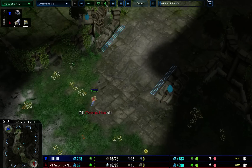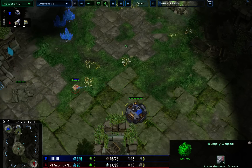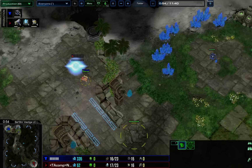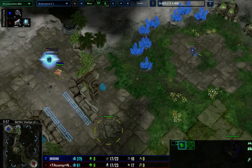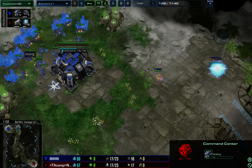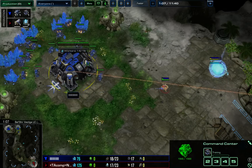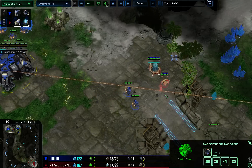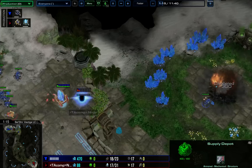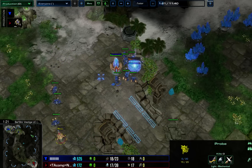There are two probes out on the field right now. The nice thing about walling off at your natural is you do see any probe coming in. The bad thing about being caught off guard is you don't actually notice it. Going CC first, but the next structure I have to make is to wall off the ramp, so we're going to do that now. There are a couple of options when you see this — you can pull workers right away and spend your money on walling this off.